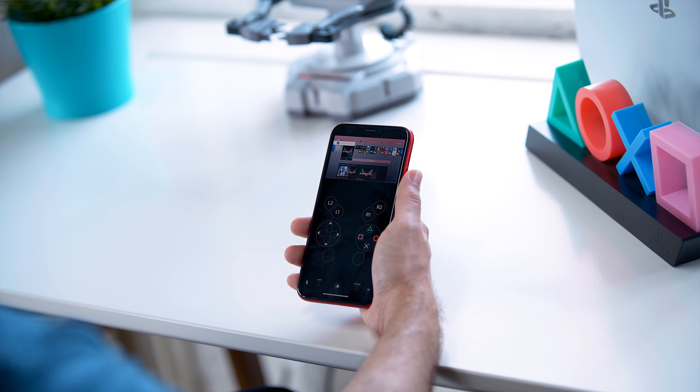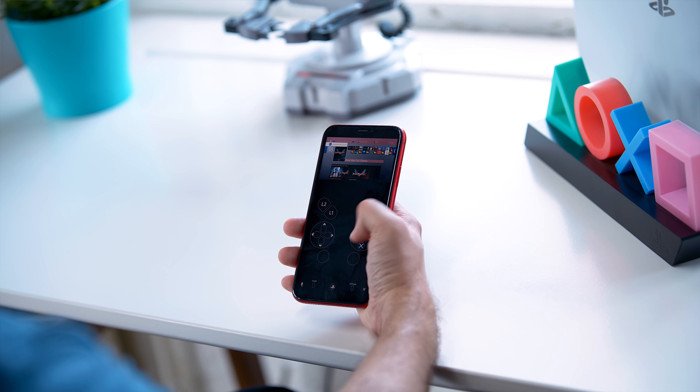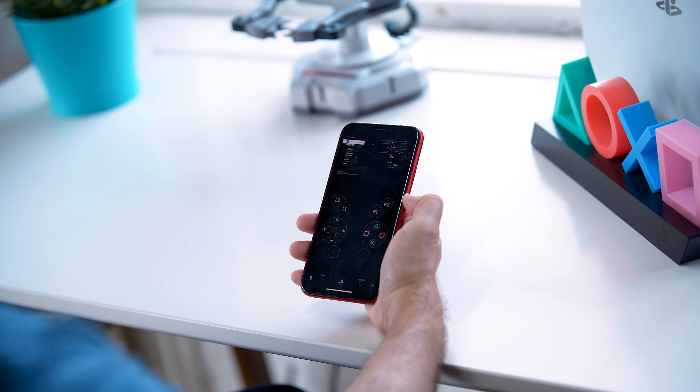Once you've done that, you just have to log into your PlayStation account on your phone, make sure it's logged in on your PlayStation, make sure both are connected to wifi, and you're ready to play.